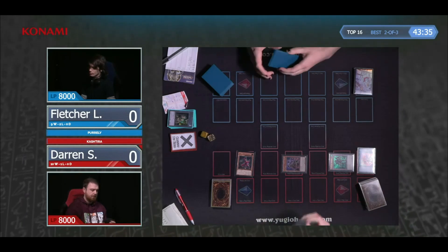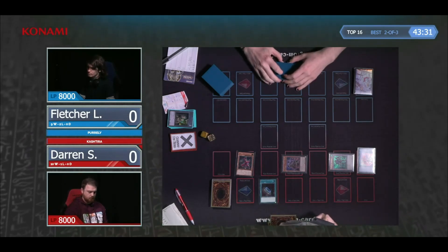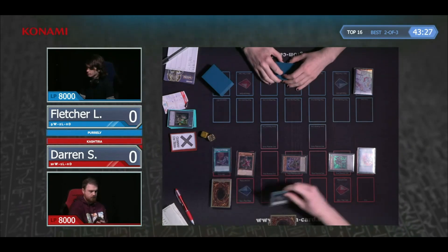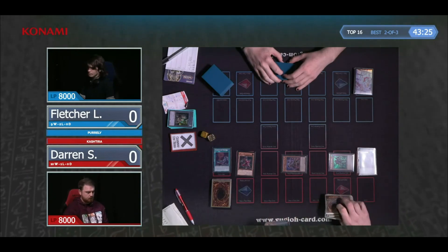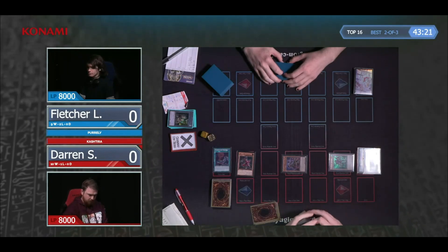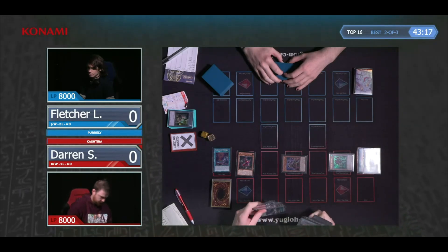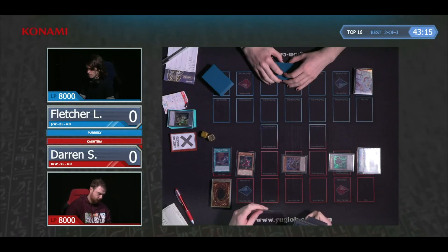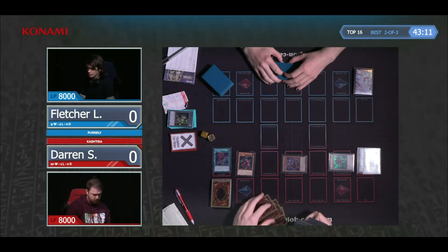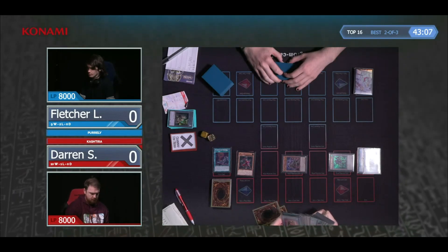It's a really heavy engine hand that Darren's opened here — quite a lot of Kachitira cards, which is pretty fine. You're never really going to be mad about opening multiple Kachitiras because it lets you get the Diabolosus banishes, the Shangriera established, the follow-up and the Riseheart tag. There's a huge amount of stuff you put on the field with Kachitira, and in a non-mirror match, just raw engine, it's really hard to deal with.